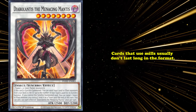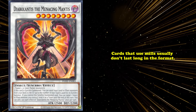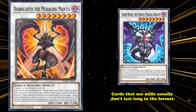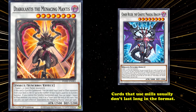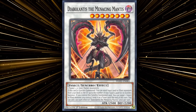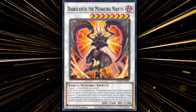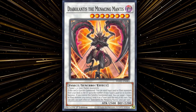Cards that incorporate milling usually don't have a long shelf life in a format without being hit. Like Chaos Ruler, which was the go-to milling tool Punk used before it was banned, making players replace it with Diabolantus. What makes it even more stunning is that even though it was a mill engine for plants and insects, most of those archetypes can't utilize Diabolantus' effect to the same strength as Punk Therion can.